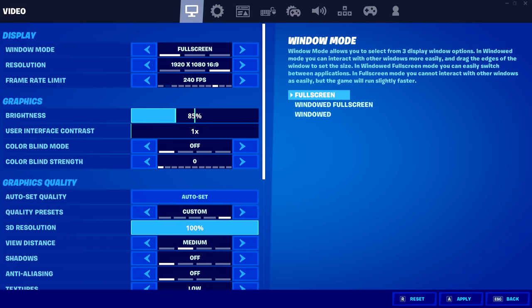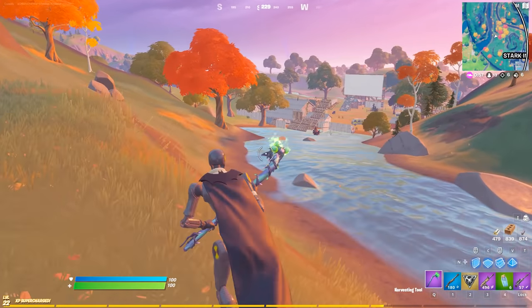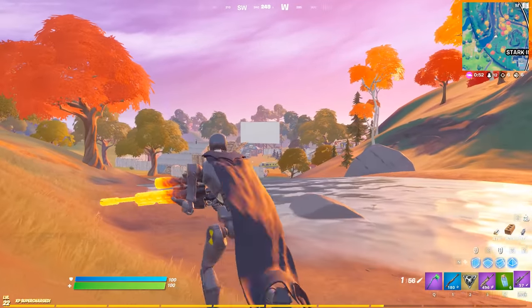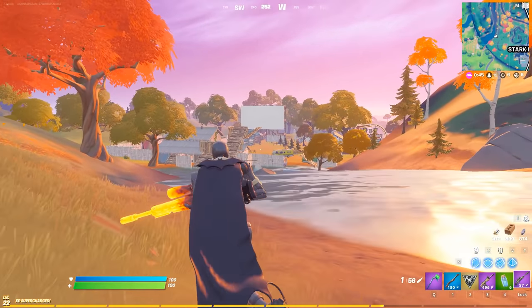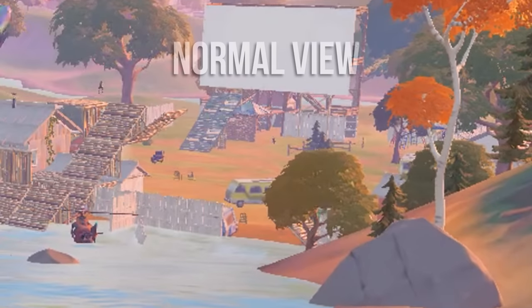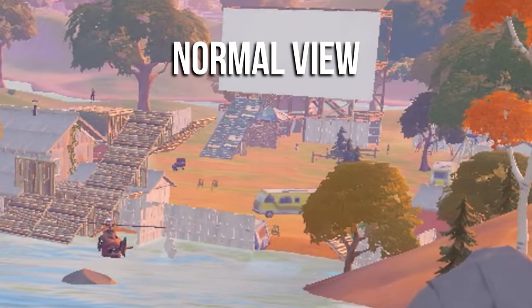For his graphics quality options, he's got everything turned off or set to low, except his view distance, which is set to medium. This gives him a slight in-game advantage — when view distance is on medium, certain objects like haybales sometimes don't render in, meaning you can see enemies hiding behind them since the object hasn't loaded.